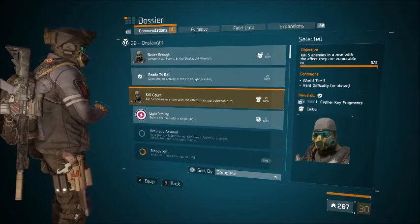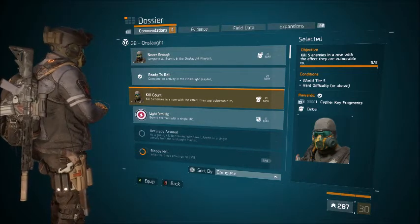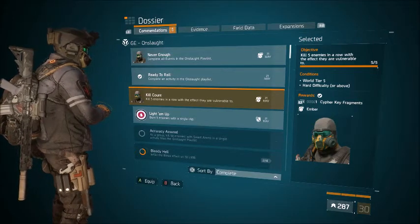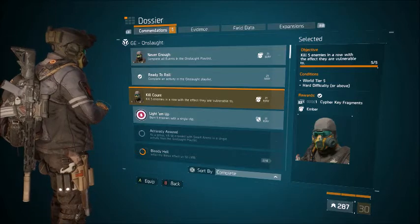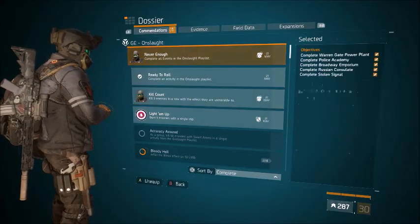The next one is the ember mask, which is probably my second favorite. This one is pretty easy — I got it literally a minute into police academy. If you kill five enemies in a row with the effects they're vulnerable to, like I went down there and shot five LMB, set them on fire and killed them. This has to be on world tier five to get this one.